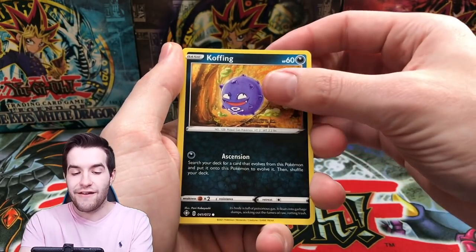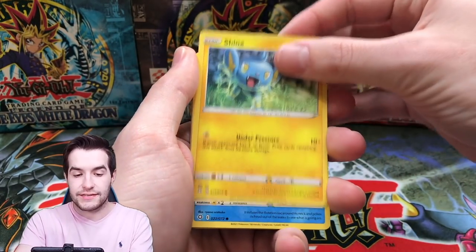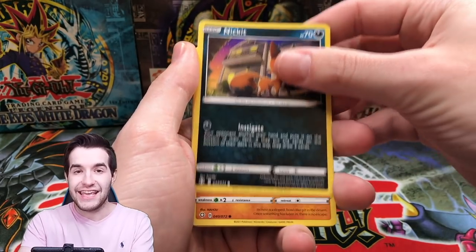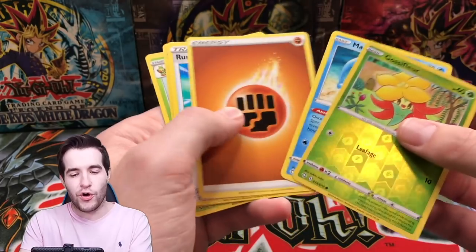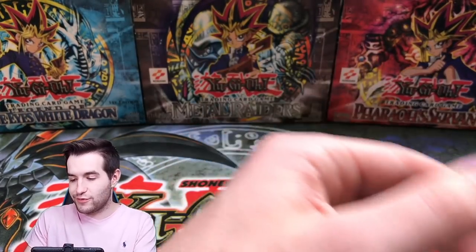Final pack — here we go with the Coughing, Shinks, the Dubwool, Nickit, Trapinch, Gossifleur. Oh yeah — leaving the door open! That's what I'm talking about. The door has been left open for Yu-Gi-Oh.